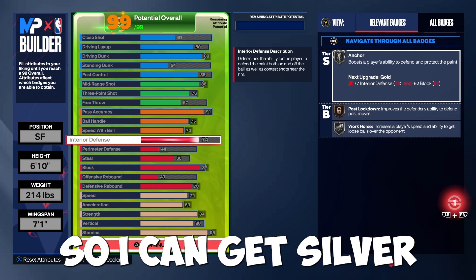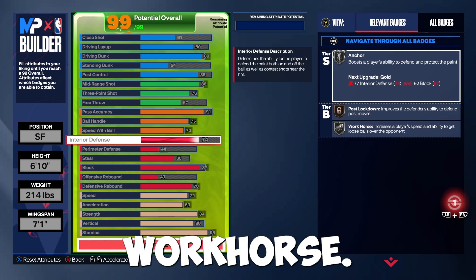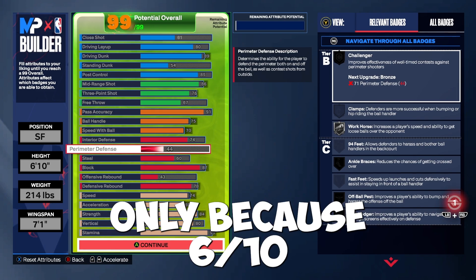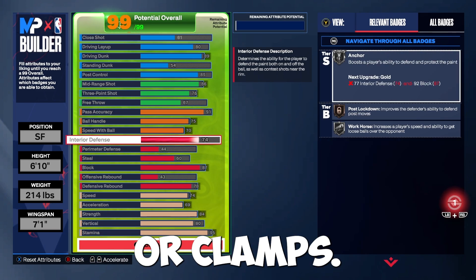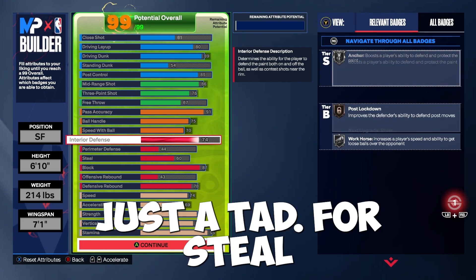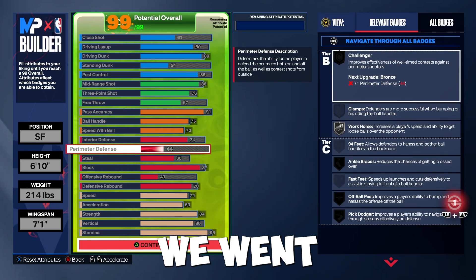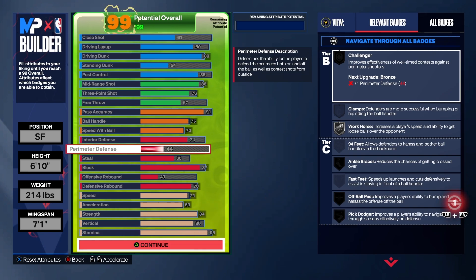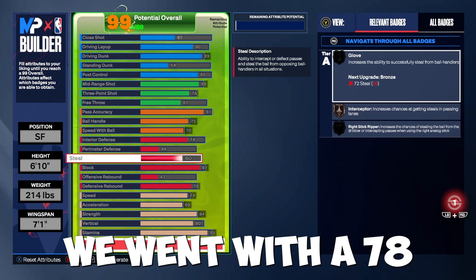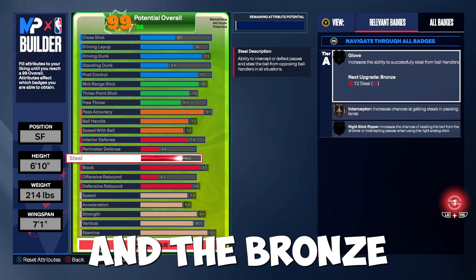Here's where the controversy starts. I went for a 74 interior defense to get silver Anchor, bronze Post Lockdown, and silver Workhorse. For perimeter defense I only went with 44 — six-tens don't get 94 feet or Clamps, so it felt pointless, though I still bumped it up a little. For steal I went with a 60 for bronze Interceptor. For block we went with 87 to help with the Anchor badge. For defensive rebounds we went with a 78 for silver Boxout, silver Probabilistic, and bronze Rebound Chaser.